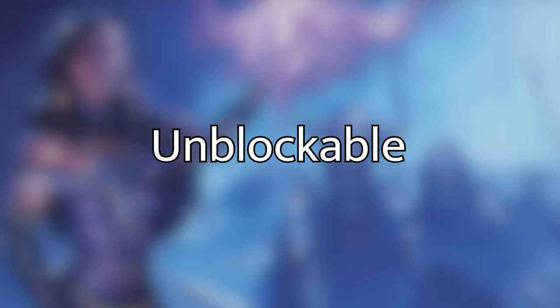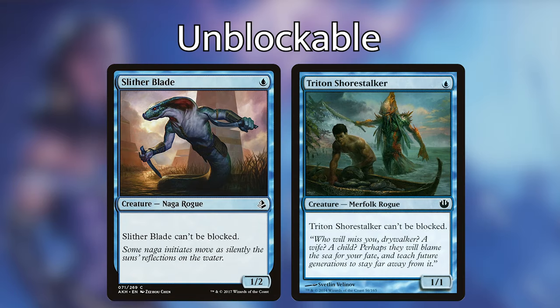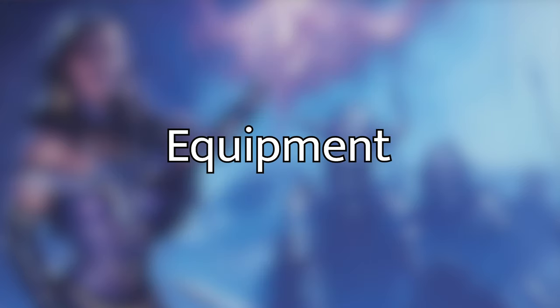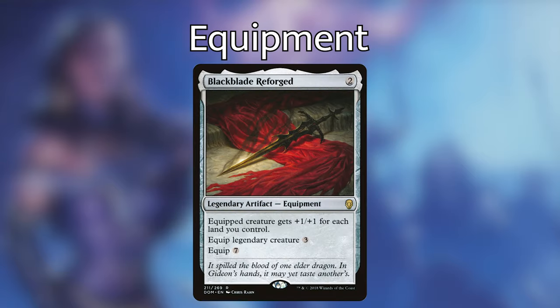A lot of rogues are extremely hard to block — some are just impossible. Cards like Slitherblade or Triton Shorestalker cost one blue mana and are both unblockable. There are other ways in the deck to suit up our unblockable rogues to deal a ton more damage. Cards like Nighthowler with its bestow cost give our unblockable rogues plus X/X where X is the number of creature cards in all graveyards — very powerful as we want to fill opponent graveyards anyway. We also have Blackblade Reforged, which gives the equipped creature plus one plus one for each land we control.